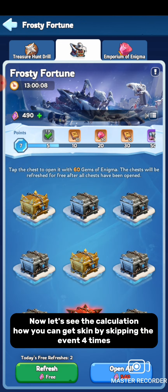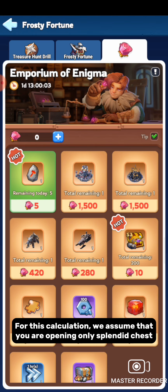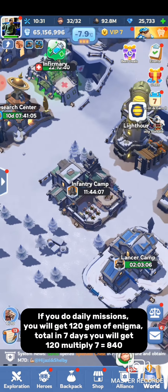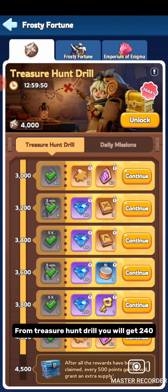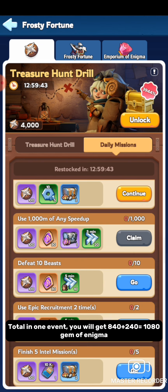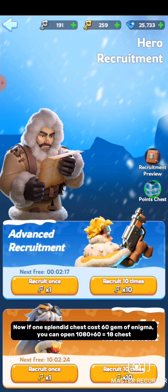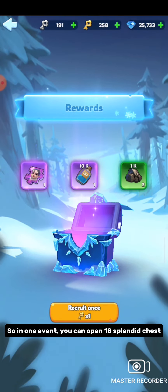Now let's see the calculation — how you can get a skin by skipping the event four times. For this calculation, we assume you are opening only Splendid Chests. If you do daily missions, you will get 120 Gem of Enigma per day. Total in 7 days: 120 × 7 = 840. From Treasure Hunt Drill you will get 240. So total in 1 event: 840 + 240 = 1080 Gem of Enigma. Since 1 Splendid Chest costs 60 Gem of Enigma, you can open 1080 ÷ 60 = 18 chests per event.